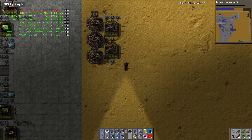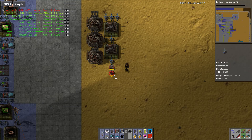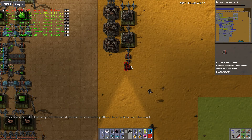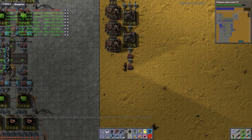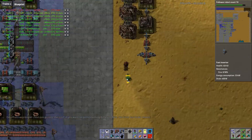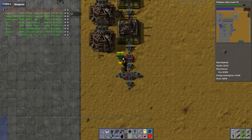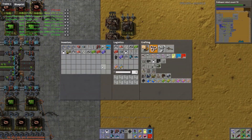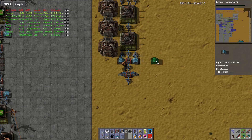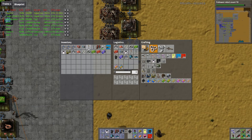We'll insert and output into a chest in there — another chest I guess — and then we're going to unload it into the machines. We do need inserters for iron, so we get an underground belt going that way and we are going to load on.